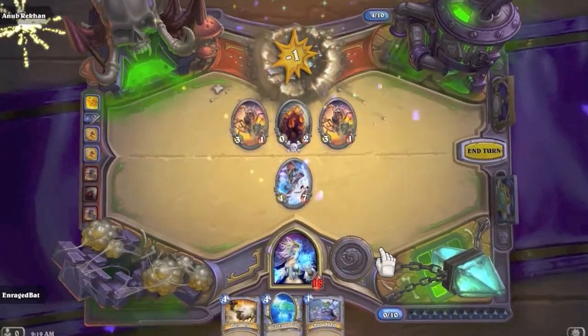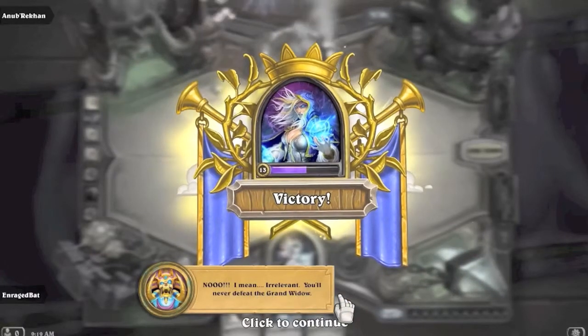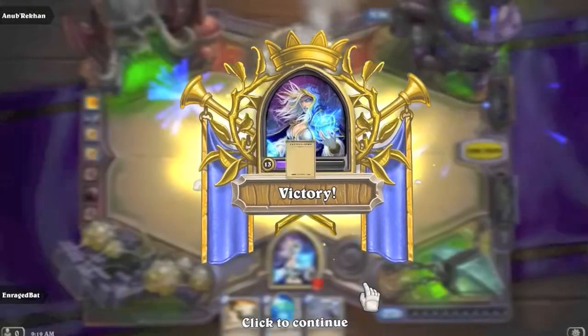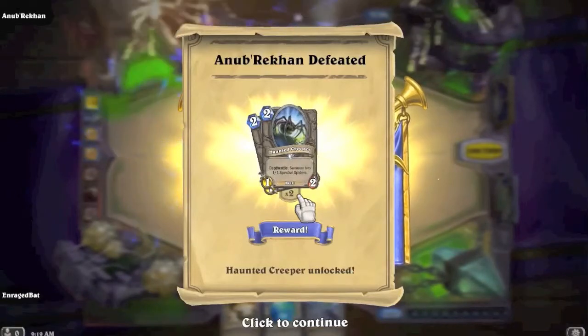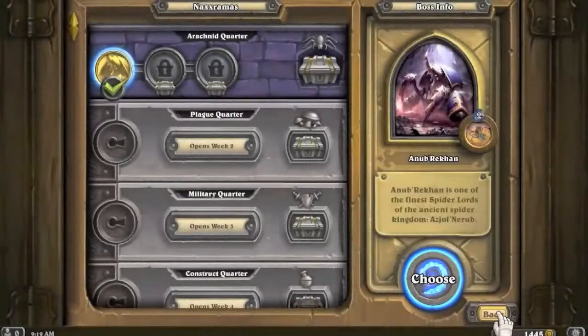Anub'Rekhan is down! Nice. The Grand Widow is next. Anub'Rekhan defeated - we got the Haunted Creepers. Those cards are too good not to have in this deck and pretty much all of our decks. Let's go back.